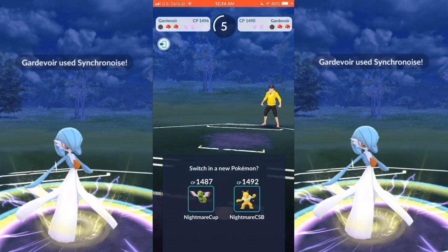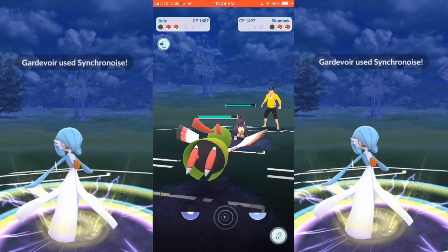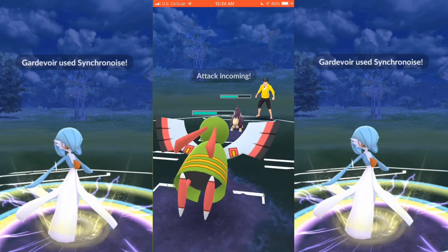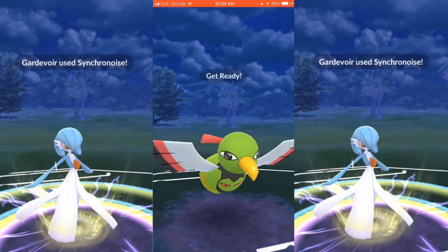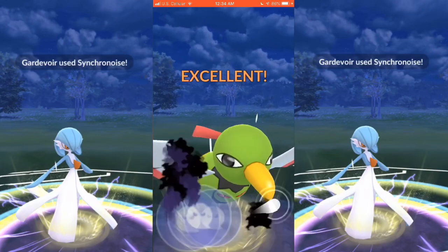At this point, it becomes a waiting game to see who wants to switch in first. I believe I choose Zatu here and he chooses Skunk Tank — a pretty decent matchup. You can go either way depending on shields. I'm going to go ahead and shield this, expecting a Flamethrower, but it is a Crunch. Crunch would have hurt anyways, but Flamethrower is also a move that does hurt as well.